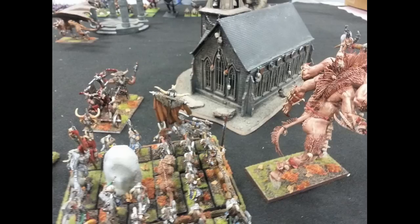On the far right I've got a model that is actually a Cygor — the stone thrower. Why am I bringing that to an uncomped tourney? Because that's just how I roll. The Cygor is terrible, so bad. I've got a unit of Bestigors with the Standard of Discipline. On the front left I've got just a level two Lore of Beasts wizard with a scroll, and they have Mark of Nurgle. In front of them is a Tuskgor Chariot, also with Mark of Nurgle.